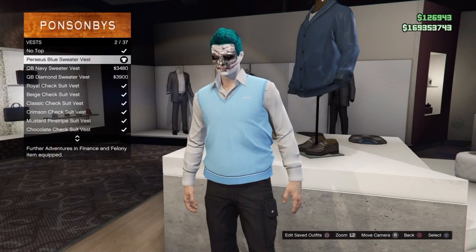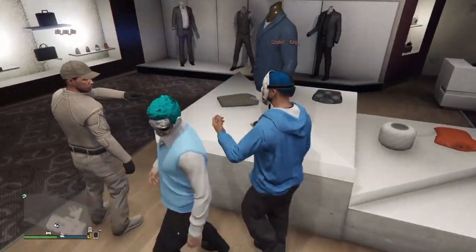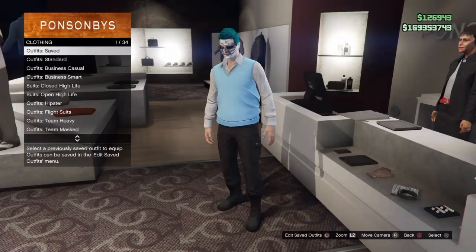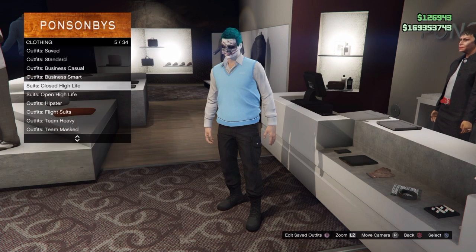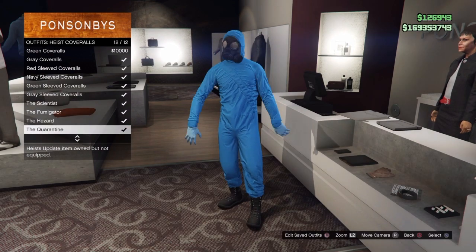Get straight into it — make your way down to a clothing store, go to the top section, go to vests, and purchase the top three vests you see here. Put the top one on. If you want to create an outfit, make sure you change your pants. Then go to the counter and save this as an outfit you'll remember. Scroll down to outfits, go to coveralls, and pick any of the hazmat suits — it doesn't matter which one.